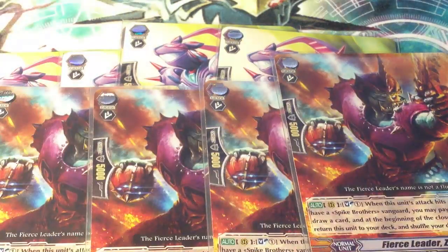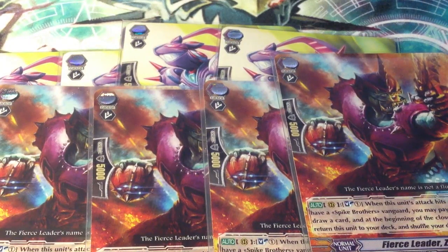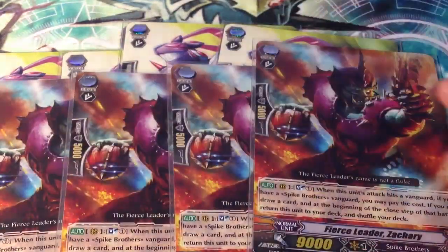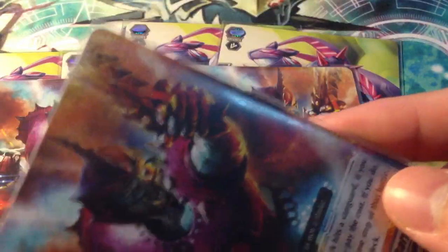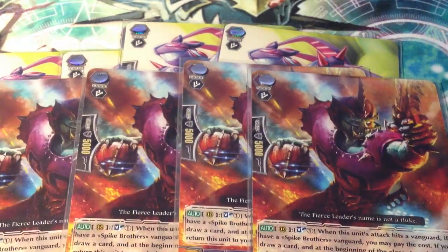I play 4 Zachary. I play him over Black Phantom — the 10k vanilla — because there's no Limit Break in the English format, therefore 9k is sufficient enough to hit the magic numbers against your normal Vanguard. If you have a 10k and 9k, although unboosted Black Phantom will be better, I think Zachary fills the role because it can also Soul Blast and return to the deck, which allows you to have mixed space for Dudley Emperor's Limit Break ability.